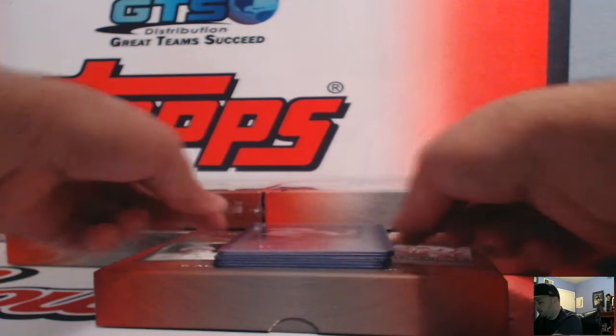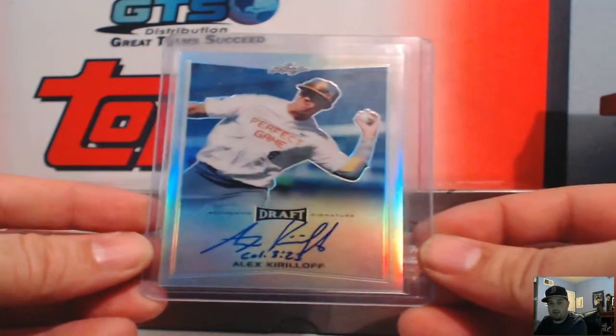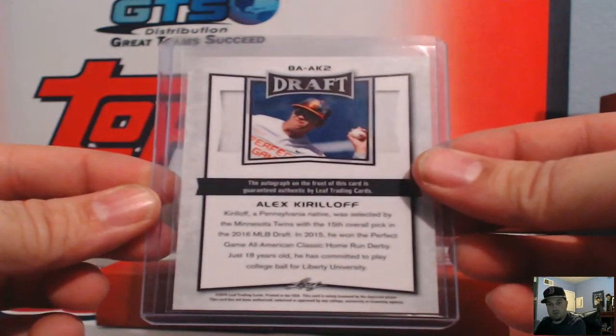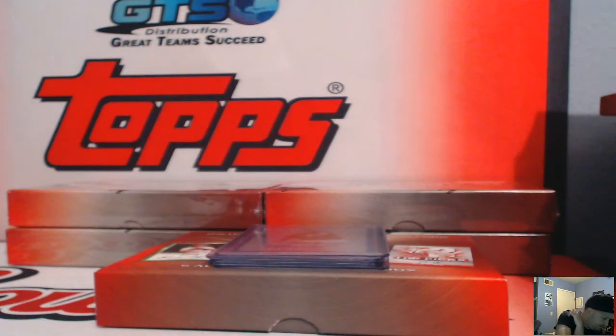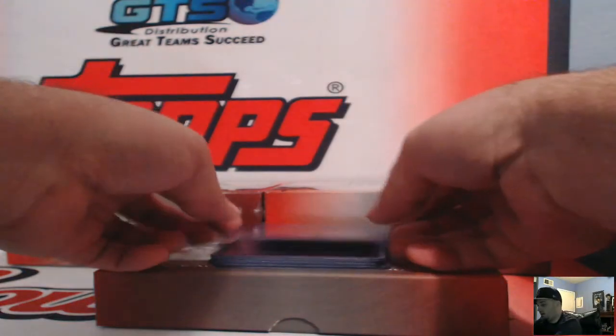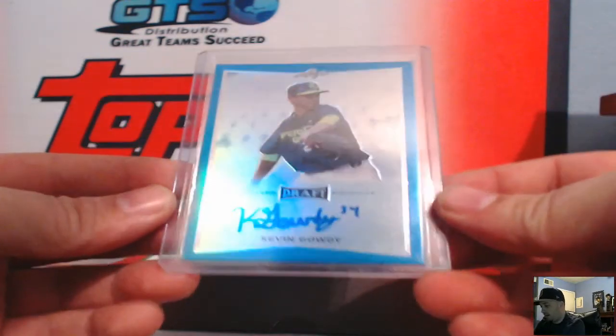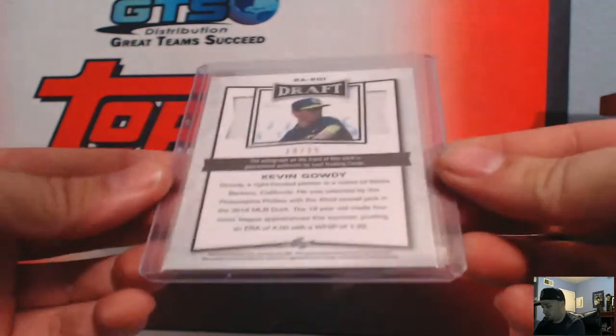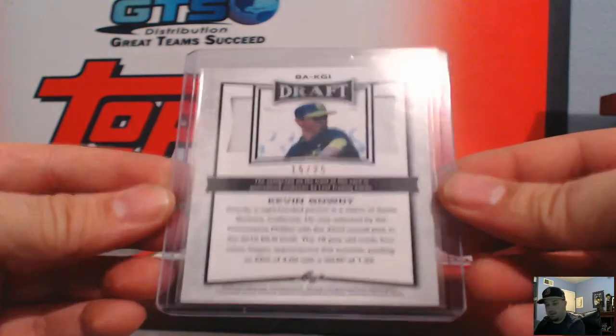Box number two — first off, for the Twins, Alex Kerala refractor, not numbered, number 15 overall pick by the Twins. That's Malty Chris. Then Kevin Gaudy blue, number 15 of 25, going to the Phillies.